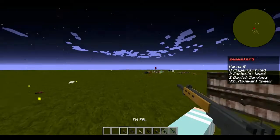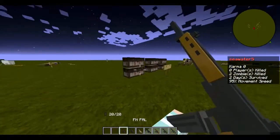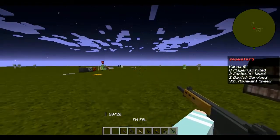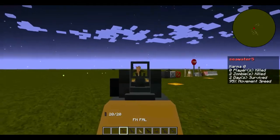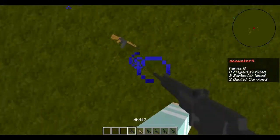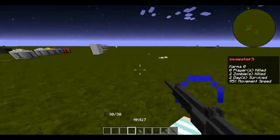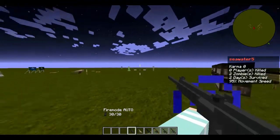Next we have the NFL, which is a semi-automatic only, locked-to-semi-auto AR. As you can see, it has high crit damage too. Next is the HK — by pressing F you can change firing modes.